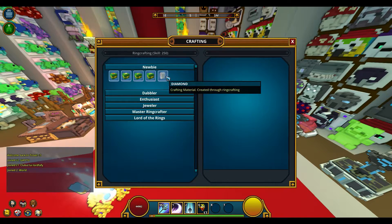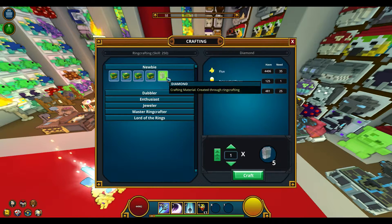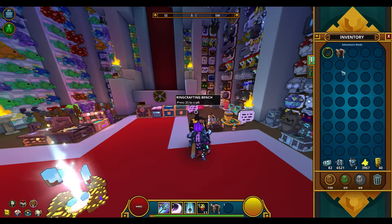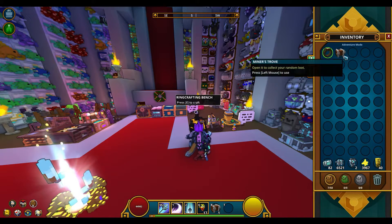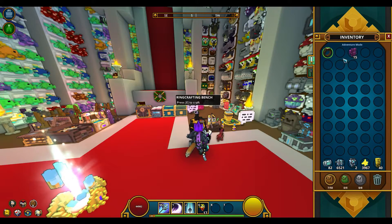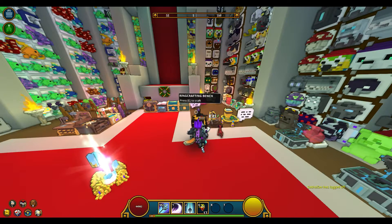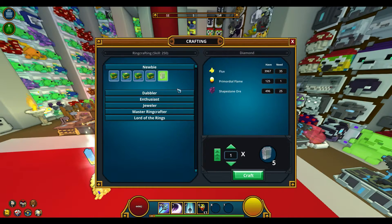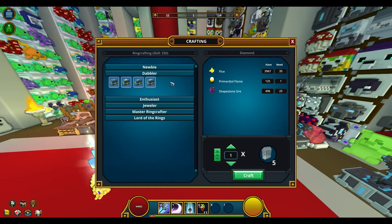You can see here the last craftable item are diamonds. You will also need to craft a bunch of diamonds, as the second tab requires diamonds instead of flux. Besides crafting, you also have a chance at getting diamonds by opening miner strobes — those are small chests you get during mining. And of course, you can get pretty much every single resource you need by using the marketplace. To get access to the second tab, the Dabbler, you will need a skill level of 50. Once you get to 50, you'll be rewarded 75 Mastery Experience. Every single Mastery level needs 100 Mastery Experience.